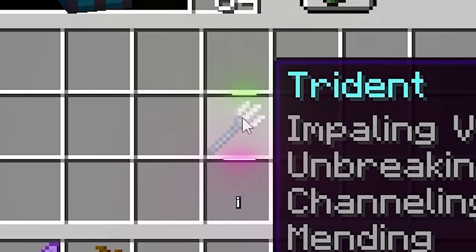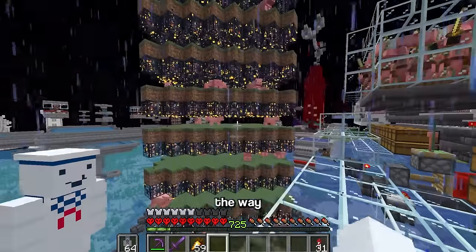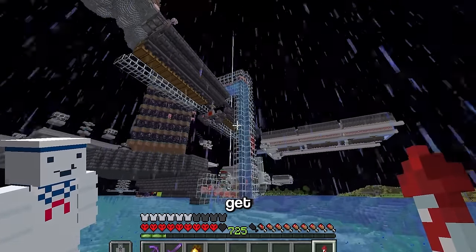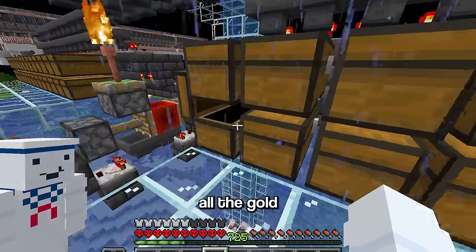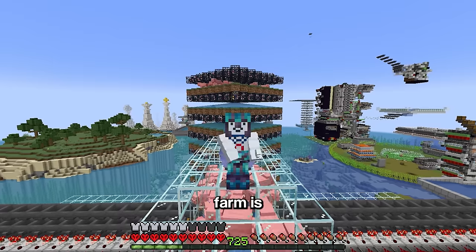With the trident obtained, I threw it onto a lightning rod and waited for a thunderstorm. The way this farm works: spawners spawn pigs onto grass platforms, then a water stream sends all the pigs up into a room where the channeling trident turns them into zombie pigmen and eventually kills them. All the gold ends up storing itself in chests, and with that the farm is complete.